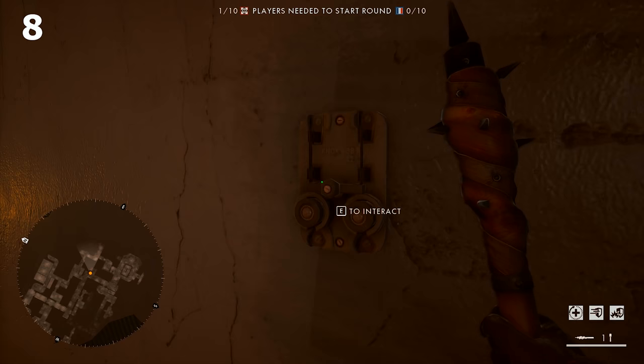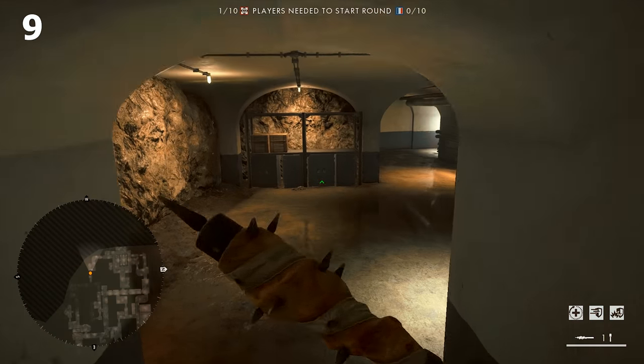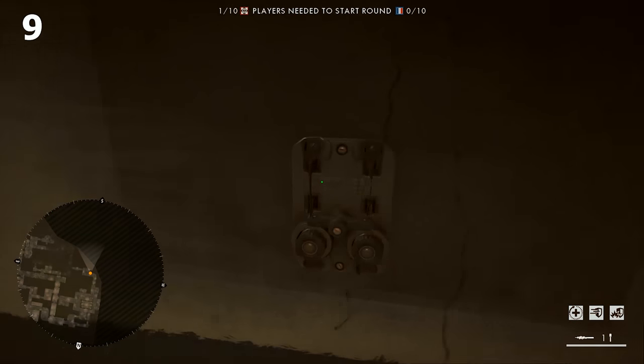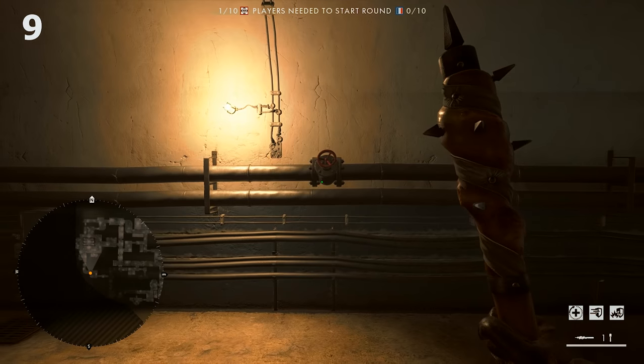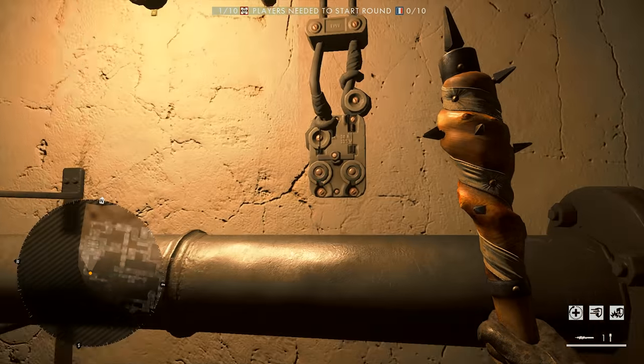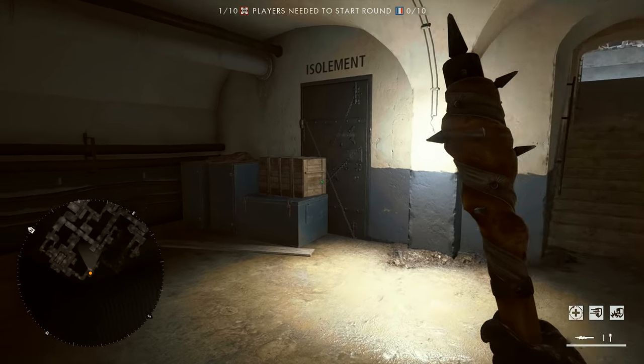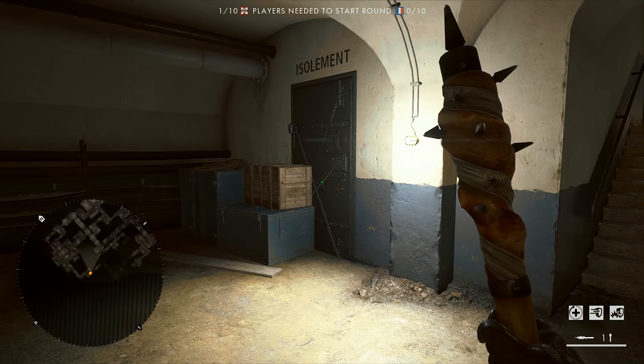After you go through pressing all of the buttons responsible for the word Isolament, you will turn around and find the last button on the wall. It will not have a letter, and it will not be hidden behind a sign, but you have to press it if you want to open the secret room. This is the last button you have to press.